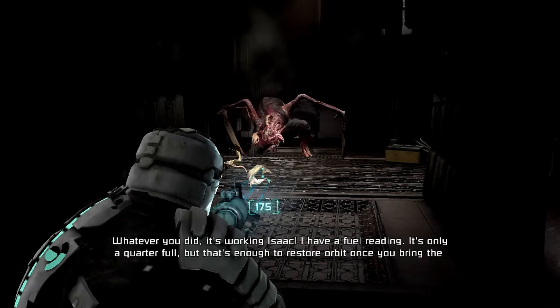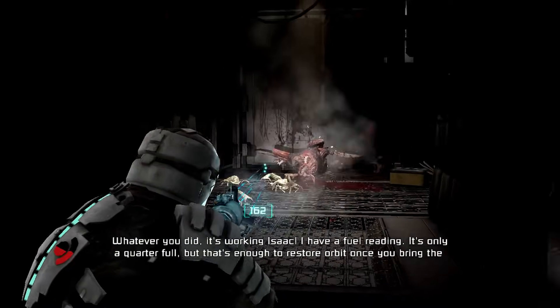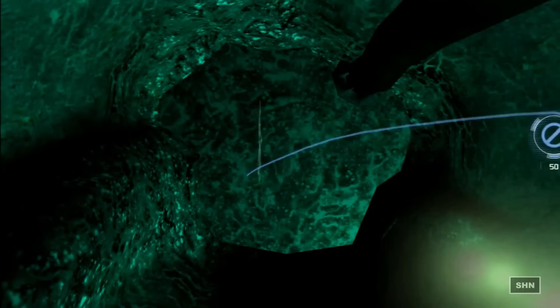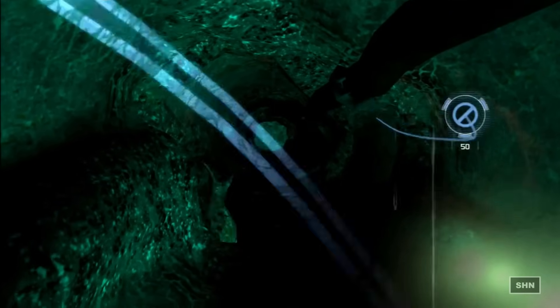These particular necromorphs exist as an answer to anyone hiding in areas where perhaps normal-sized necromorphs cannot reach or fit through the vent, or maybe even the corruption may take too long. They specifically make their way through the septic systems of colonies and ships, making them absolutely lethal should you be hanging out in a bathroom.